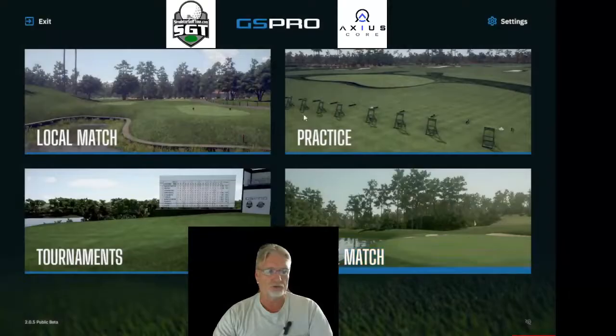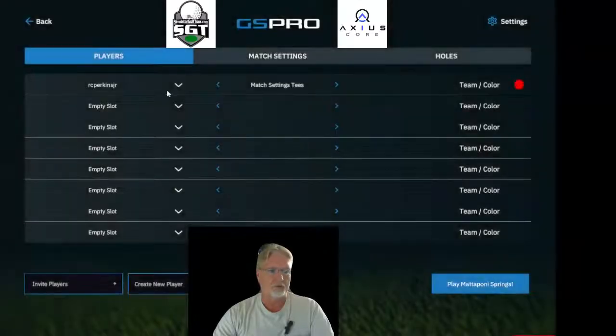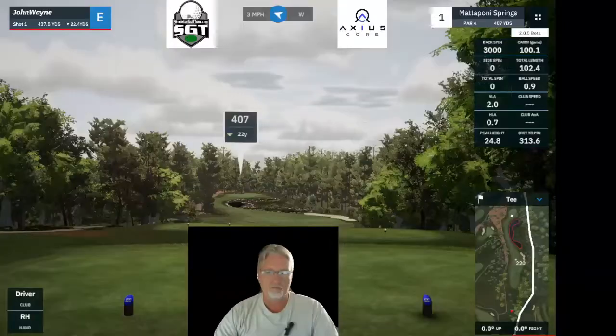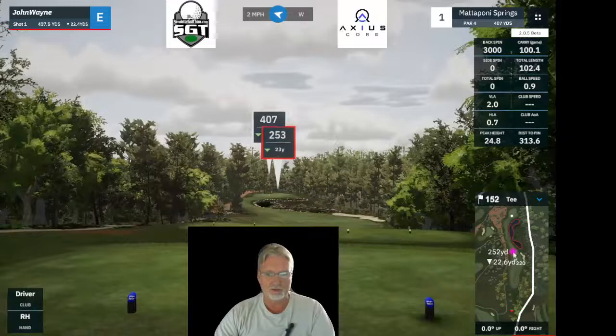I'll save this and fire up a golf course with John Wayne, who has the custom bag set up. I'll go with a 6,300-yard setup, six tees, wind calm — that's kind of how my games are usually set up. Hit Play on Mattaponi and we'll be right back when that loads. Now let's look at the J key in action. Remember my driver was set to 260 yards.